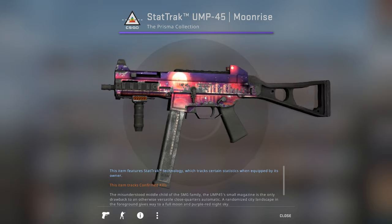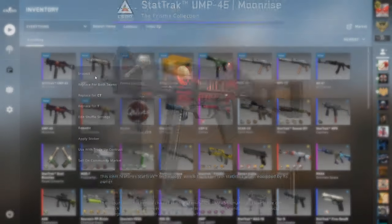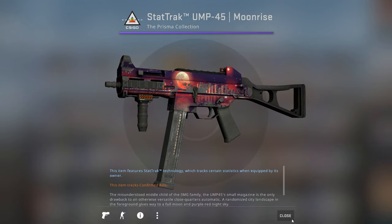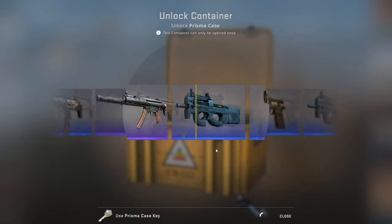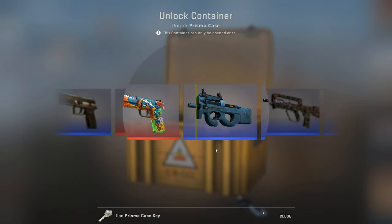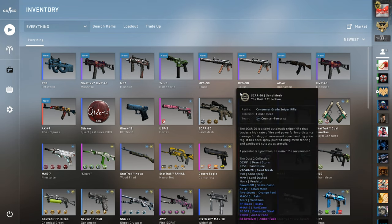Oh my god, really — oh, a stat-track! It's a stat-track star pattern but it's battle-scarred, so — how is that field tested? I don't think that's profit, I don't think it's close. Oh, are you kidding me? Are you kidding me, dude? I'm getting rid of this crap — selling it for 99 cents to the highest buy order. They're doing additional confirmation that they have messed up — just messed up, man. Rubbing salt in the wound.